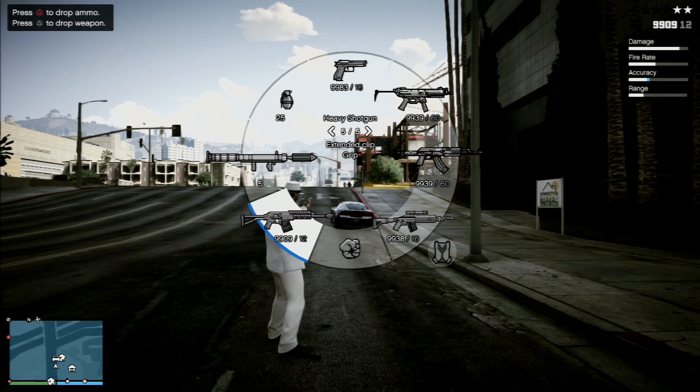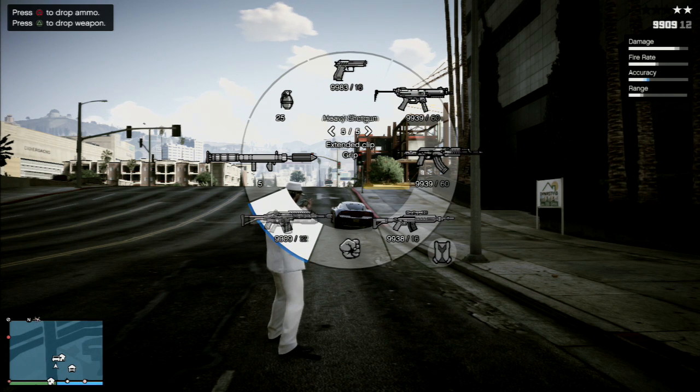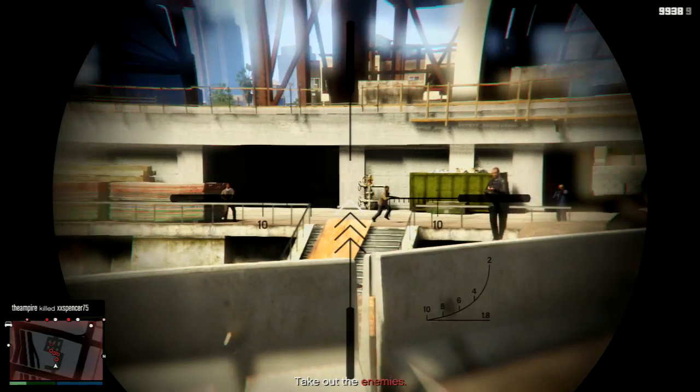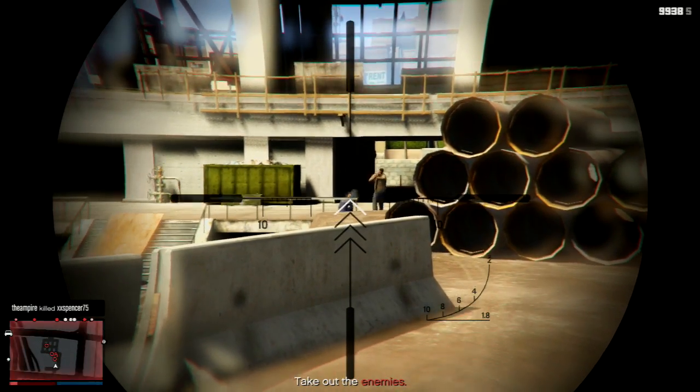Rockstar also added two new weapons: the Heavy Shotgun, which is similar to the Assault Shotgun but with better accuracy, better range, and more damage, with a slight reduction in firing rate. And the Marksman Rifle, which doesn't quite have the range and damage of the regular sniper rifle, but makes up for it with better accuracy and firing rate.